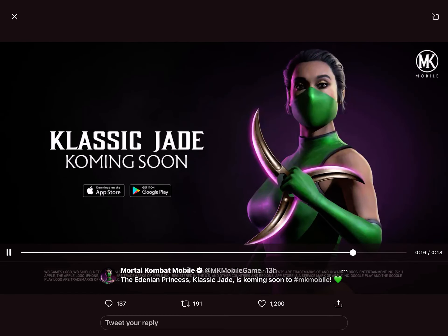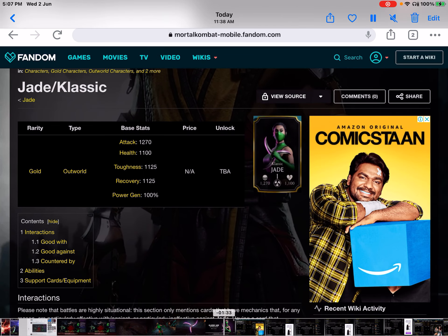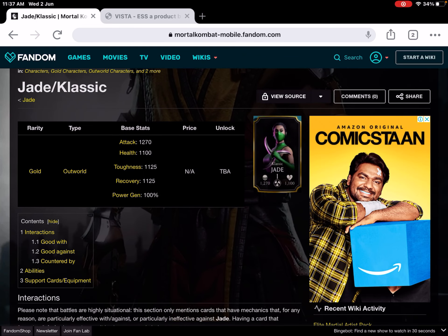To speak about the classic Jade character — she is going to be a gold card character, not a diamond card. Here you can see she is the Outworld character type and the card is going to be gold. So unlike classic Reptile or classic Liu Kang, who are diamond cards, she is going to be similar to classic Smoke and classic Noob Saibot, coming in the gold category.